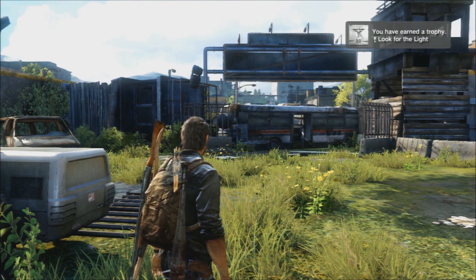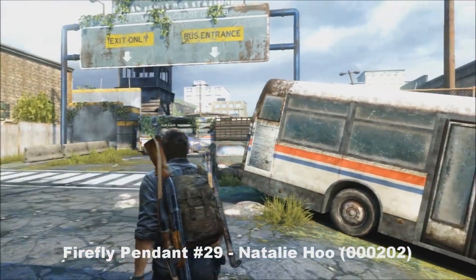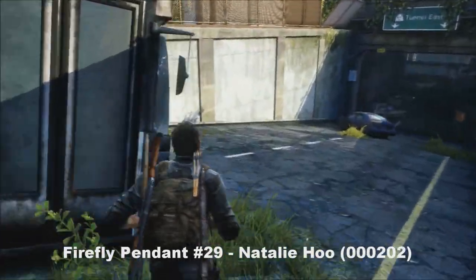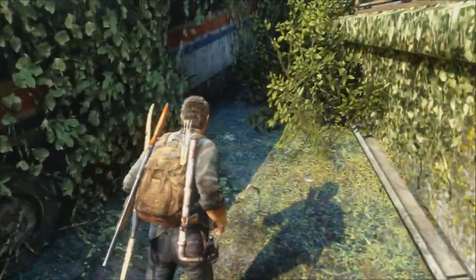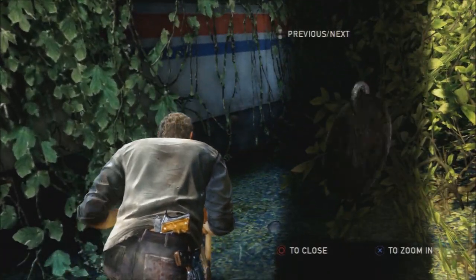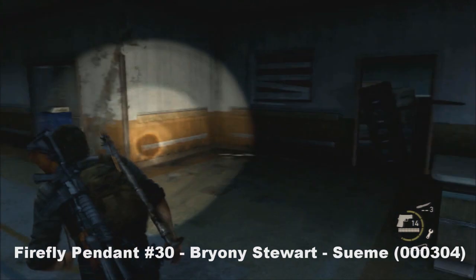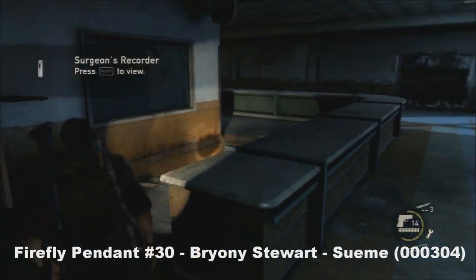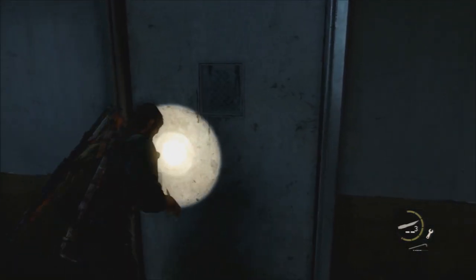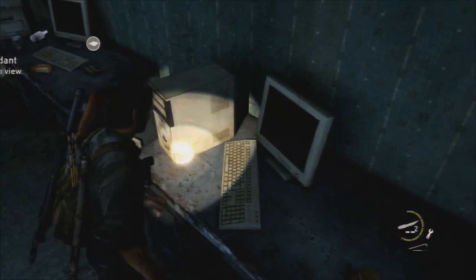I actually got the trophy there because I picked up the last two in my previous playthrough, but they'll still be there in your other playthroughs. The next one is going to be before you enter the tunnels — wrap around this bus on the left for your penultimate pendant. And the last one is going to be in the hospital. That's the surgeon's recorder and then this door — you're going to need a shiv to open it. Once you do, you'll be able to pick up your final pendant. And that's it — silver trophy, Look for the Light.